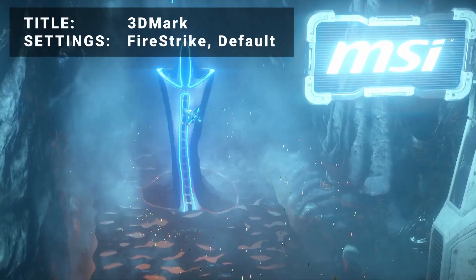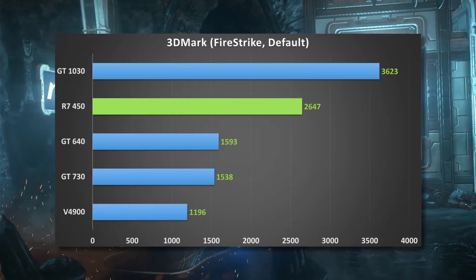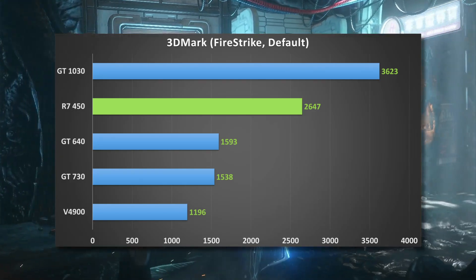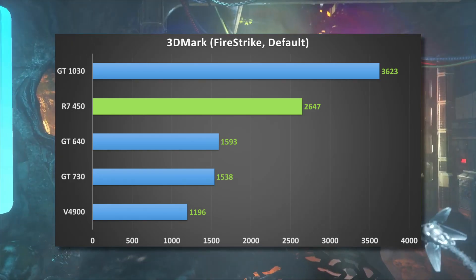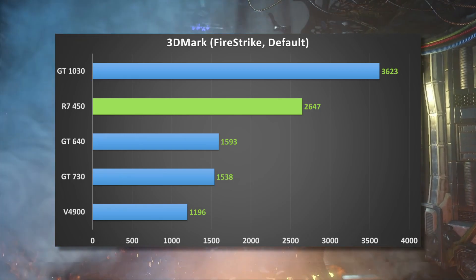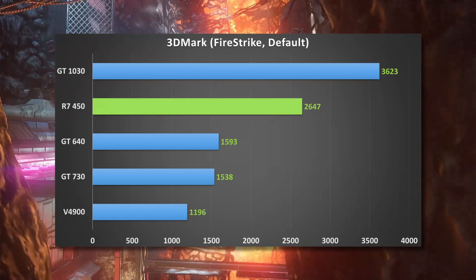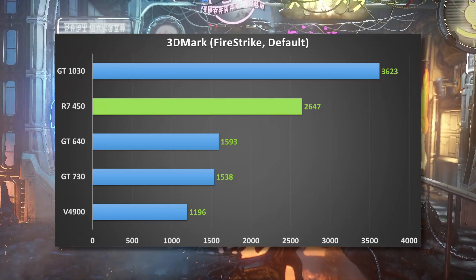First up, it's 3DMark running the FireStrike test at default settings. Looking at the results, the R7450 does impressively well and takes a solid second place behind the GT1030. The GT640 edges out the GT730 to take third, while the V4900 trails behind. Now let's take a look at some of the other benchmarks and see if the results stay the same.